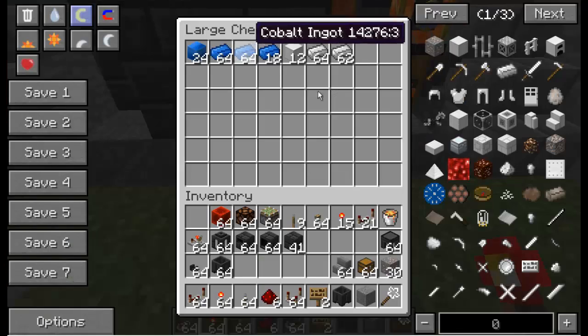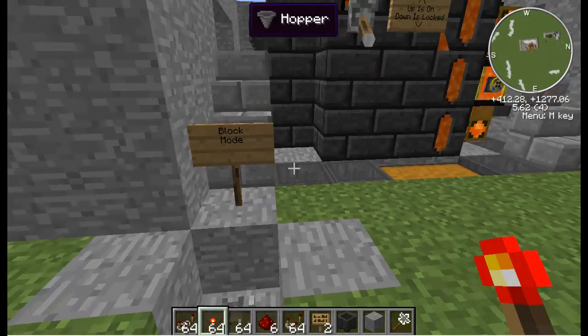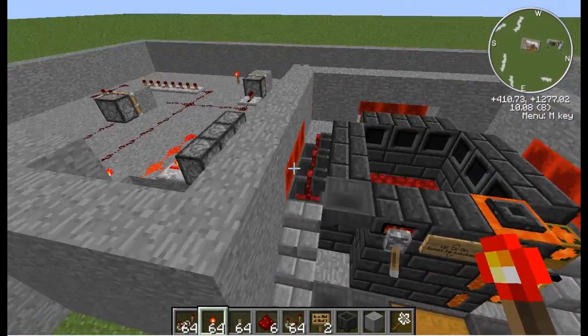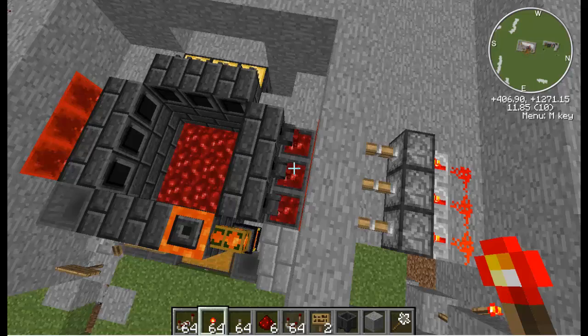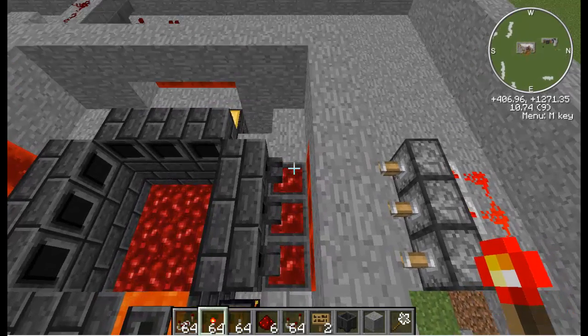I've done a couple tests already — I was using cobalt and iron here. First we have block mode, which is awesome. I'll hit that lever and it will extend these pistons and it'll pour the molten iron into the casting basins, which are worth one block each. That's how much they hold.